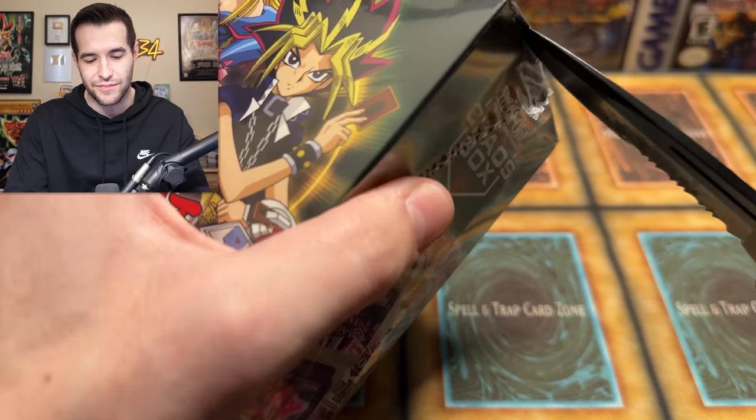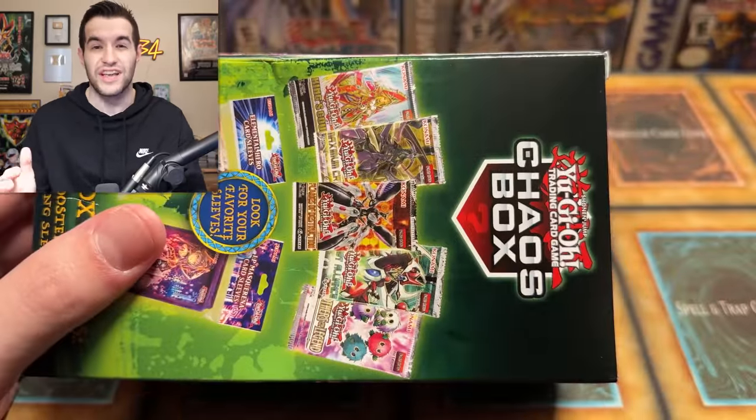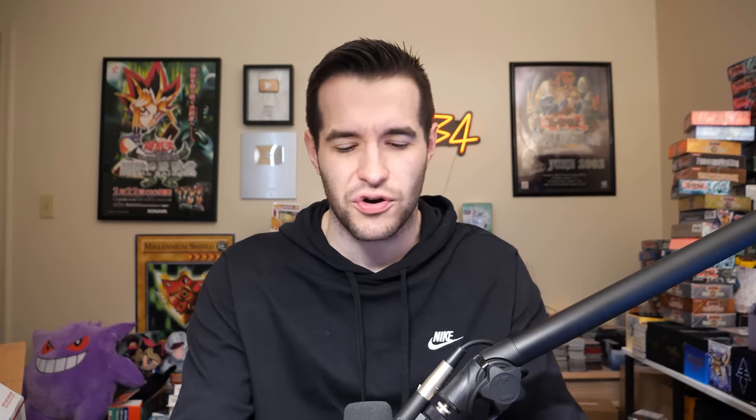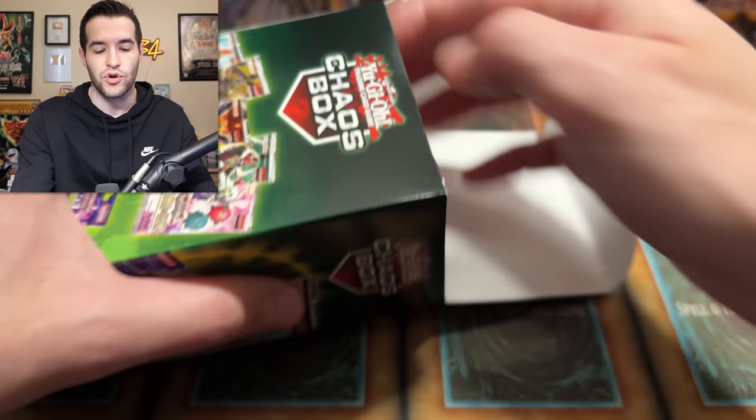I guess people do like these Masquerana sleeves, which are cool. Shout out to the reprint of IP Masquerana Starlight — I know some people are happy about it, but you guys know I'm not happy about it. Alright, chaos box, let's do this. I'm excited for new mystery products. I always love opening these on the channel and I love to see how good these are. We're going to kind of rate these — I'll probably give like a rating out of ten at the end to see how good I think this is for value as a mystery box, and compare it to other mystery boxes.